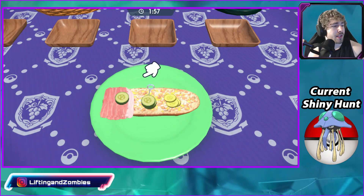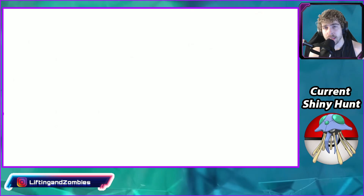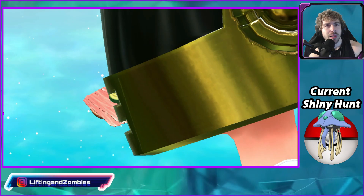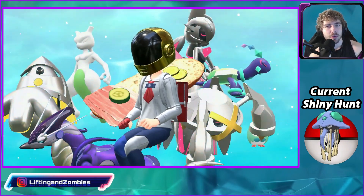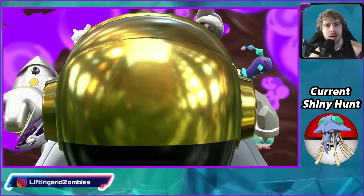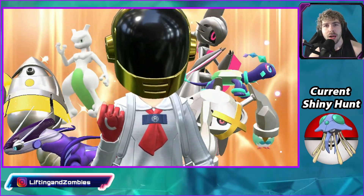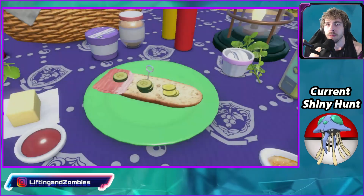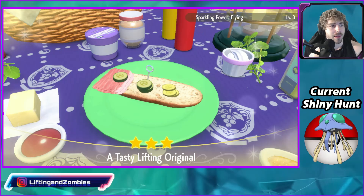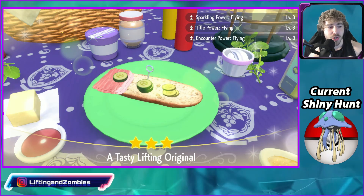That is the sandwich — pretty dang easy for a flying type shiny boosted sandwich. This will give us sparkling power level three and encounter power level three for flying type Pokemon. You will get tons of Rowlet spawns in this area, and the spawns will be shiny boosted too.